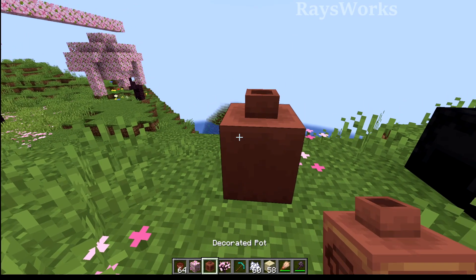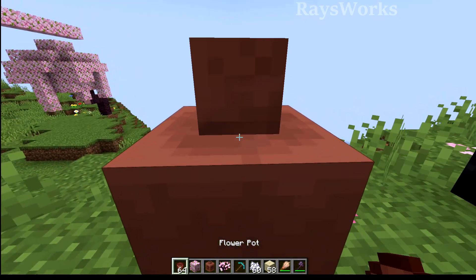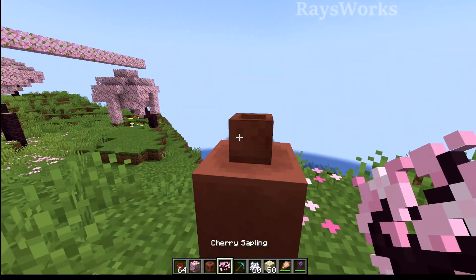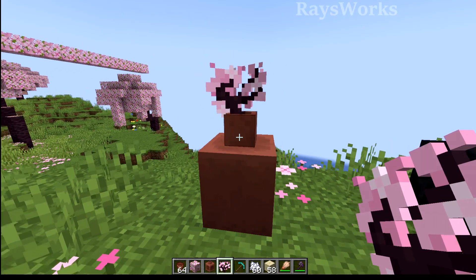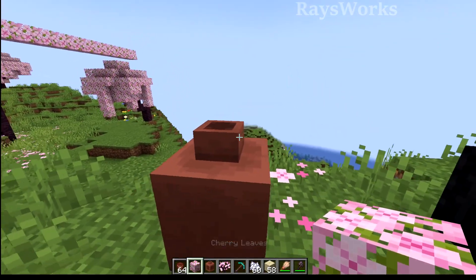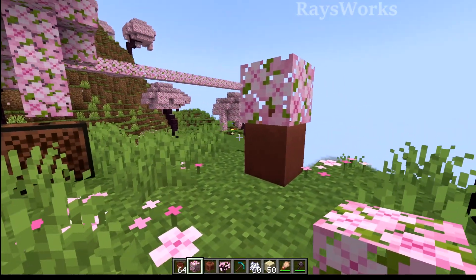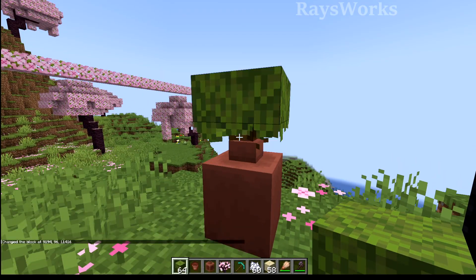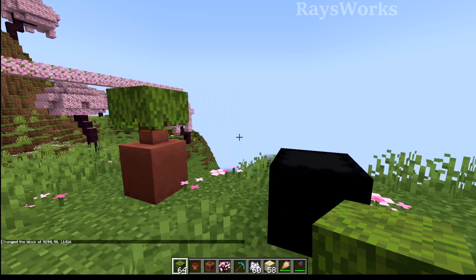The cool thing about decorative pots is that you can put a flower pot on top of them. There is a little bit of z-fighting going on currently, but you can place whatever vegetation on top of that and it kind of looks like it's growing out of the pot. Alternatively you could place vegetation directly on top of it. It would be cool if you could put a full-size azalea on it instead of a small one — you can use commands to do this but it's not possible in survival.